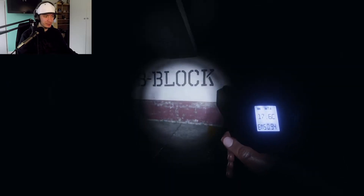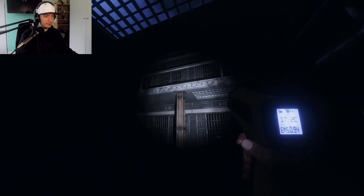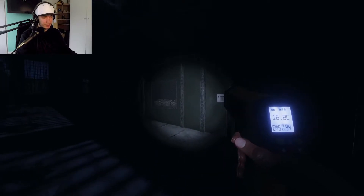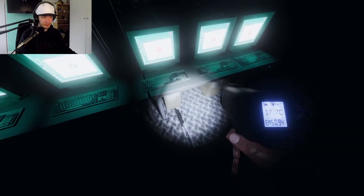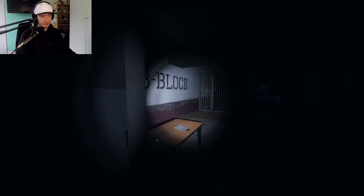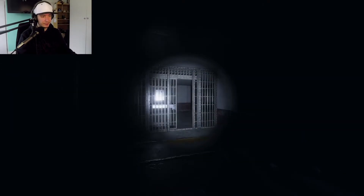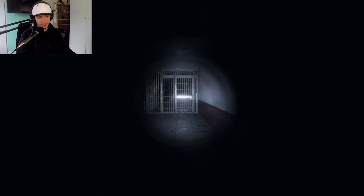This is B Block — there's two blocks, A Block and B Block, and they both look exactly the same. You have these blocks where you have upstairs and all of these cells, and then there's a new cool feature: the computer room. To turn on the lights you interact with the keyboard, which is pretty cool. There's also a cafeteria — just giving you a tour of the place for those who can't play the game or haven't seen the new map yet.